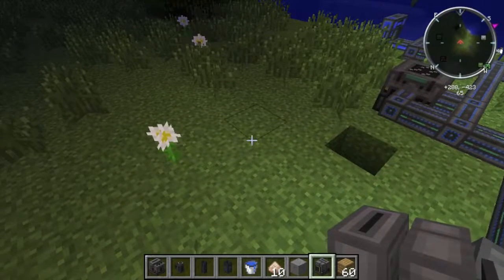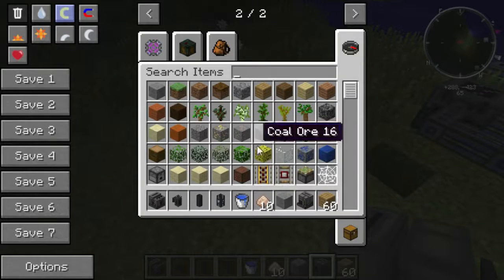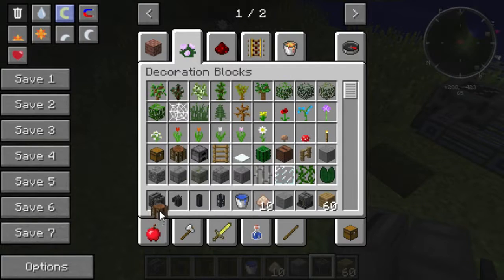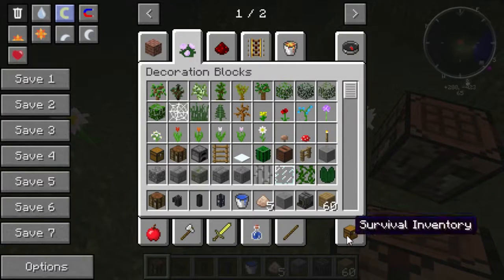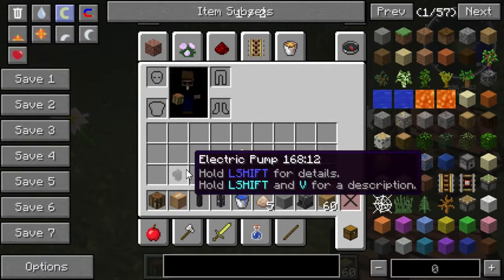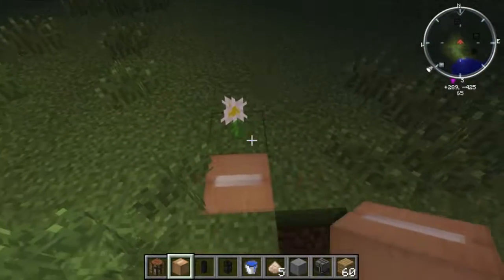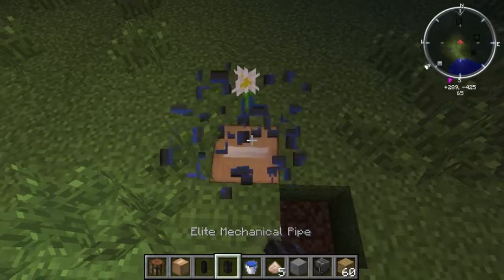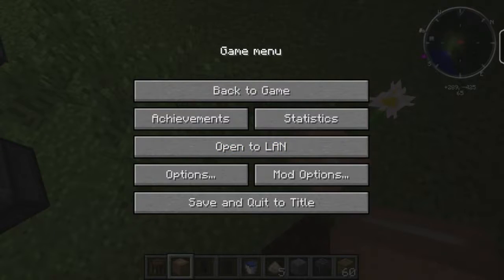Now that we've got some sawdust, one thing you can do is make a cardboard box — let me grab a crafting table here. You can box up other blocks to move them — you hold shift and right-click.